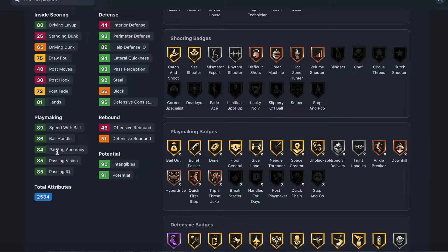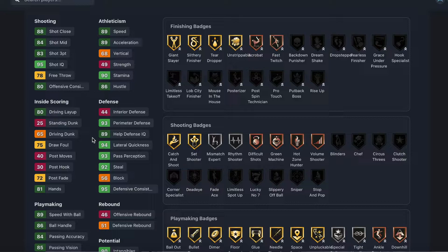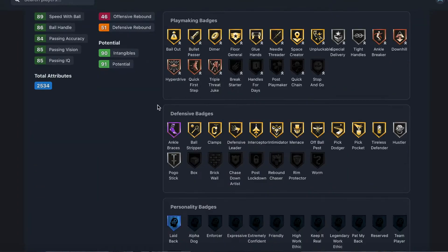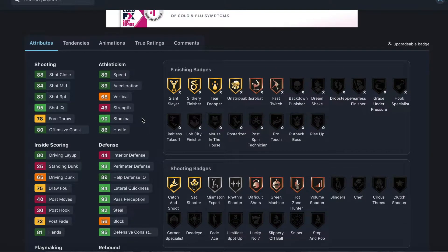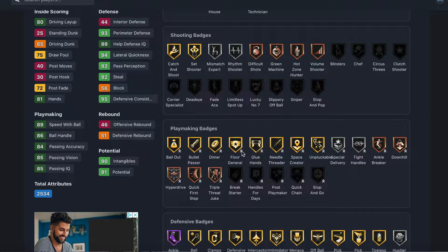He's got 89 speed with ball, 86 ball handle, and good passing. I'm not going to say he's a budget Gary Payne, but he plays like a Gary Payne — he can score pretty well, he's got a good three-ball, he can dunk, he's fast, and he's a great on-ball defender. Gary Payne beats him in the badges, but his shooting badges can't be touched — which is actually a difference.